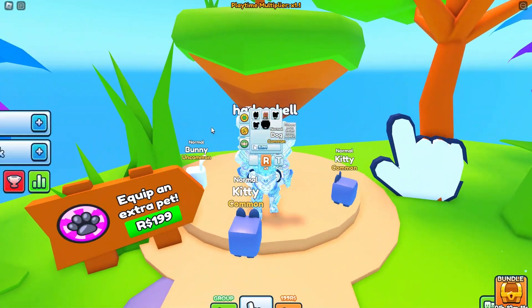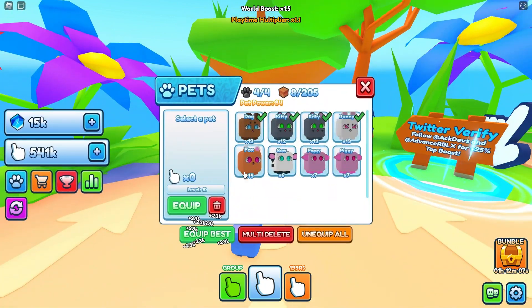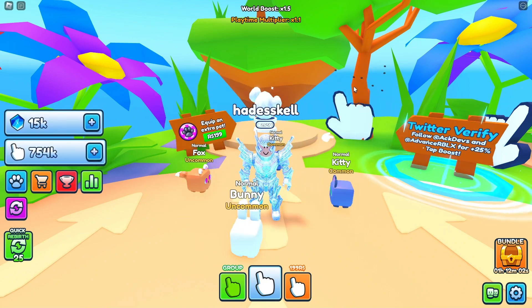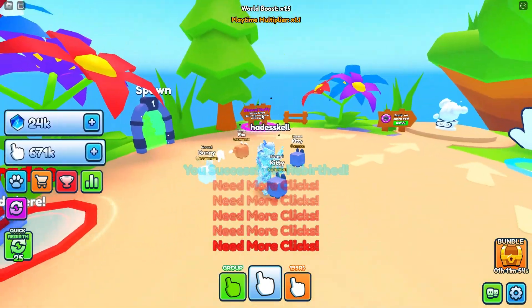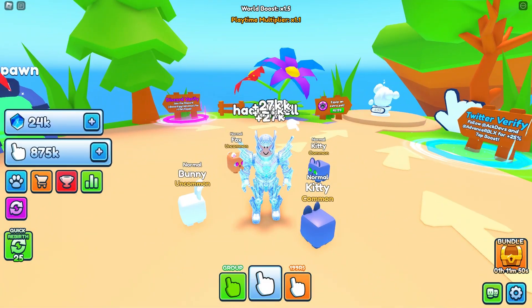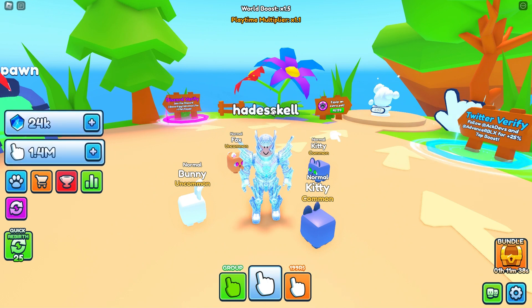We got a fox at uncommon — I'm guessing that's the second tier. It multiplies our clicks by 15, so it's better, and worth the 3.7 million cost. If we keep rebirthing that should become like nothing and we can purchase more upgrades. That's gonna be it for this game guys — I'll be making more videos trying to get something OP. Comment below what you think of it, check the link in the description, like and subscribe, peace out.